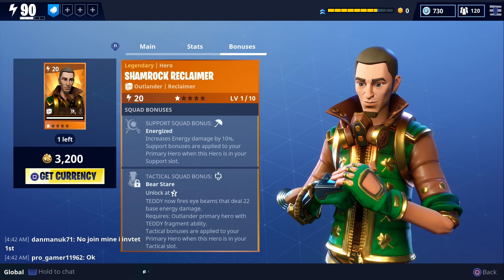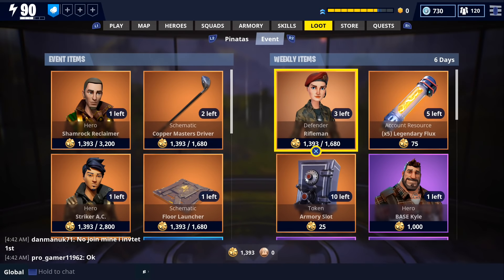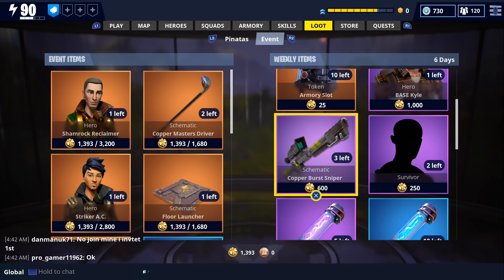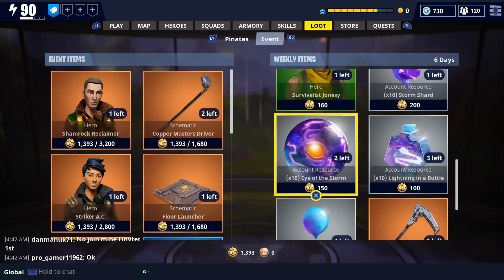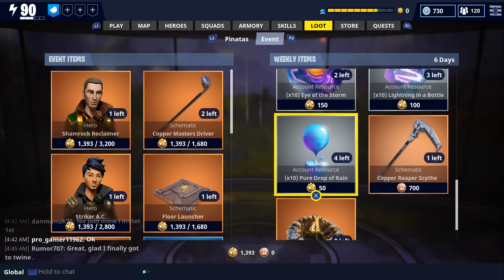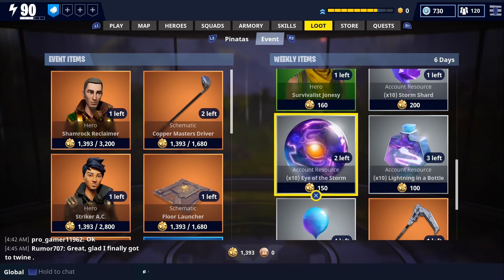There's also a few items available in the weekly section. There's a new legendary Rifleman Defender, an epic version of Base Kyle, an epic Burst Sniper, and an epic Survivor. They also get some evolution materials like always. There's also a legendary Reaper Scythe as well as a legendary Cozy Campfire, and both of those are going to cost 700 daily coins. That sums up all of the new stuff they're offering in the event store this week.